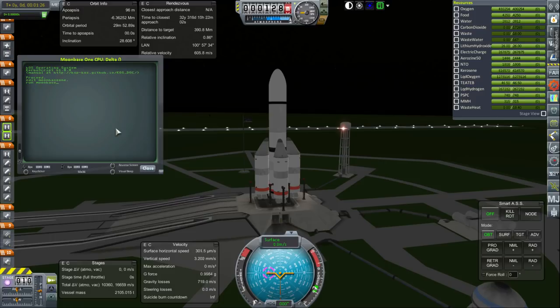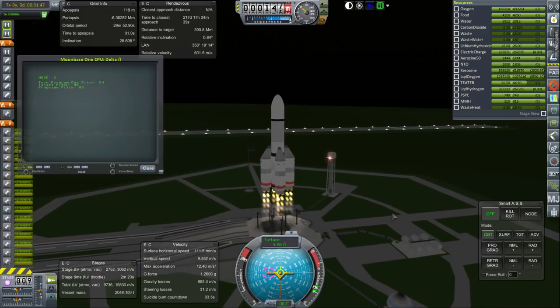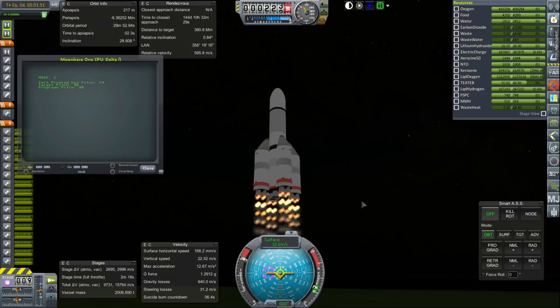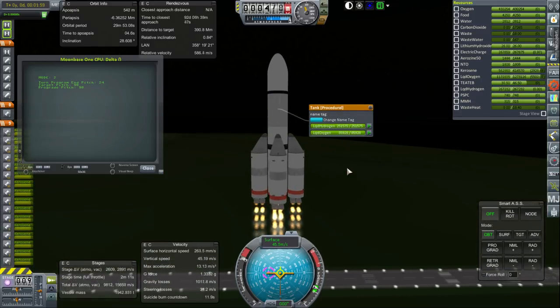I'm using KOS — a KOS script based on my standard KOS script — and we will see how it goes. For this launch we are lighting the boosters first but keeping the core unlit. The core will light a hundred seconds into the launch. This is a Niko rocket: we've got 16 NK-33 engines, the core has 4 NK-43 engines burning kerosene and oxygen, and the upper stage is a single J-2 engine burning hydrogen and oxygen.